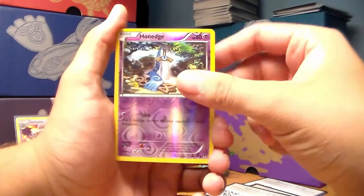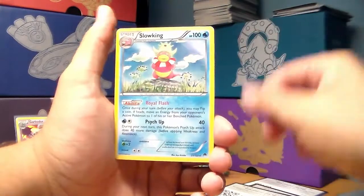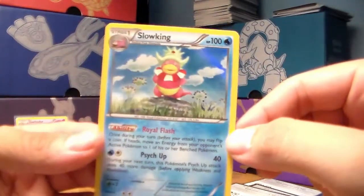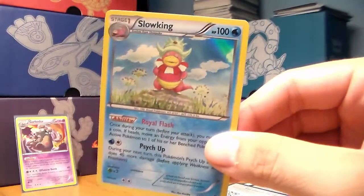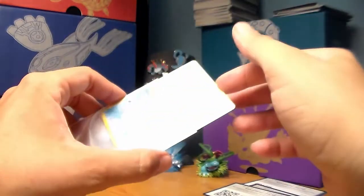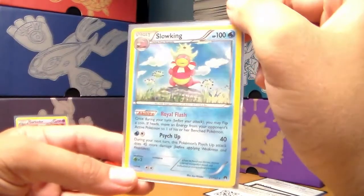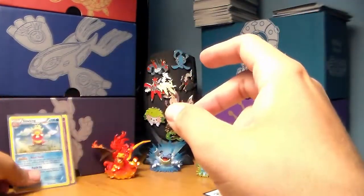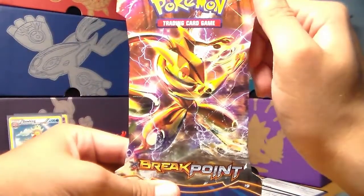And the rare in the pack is a Slowking holo! I think this is actually the first one I've pulled. There we go — let me get a card protector, put him in here. Another holo, not too shabby. I like that card — put him in the back with the Garbodor.